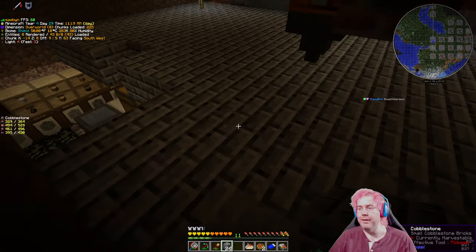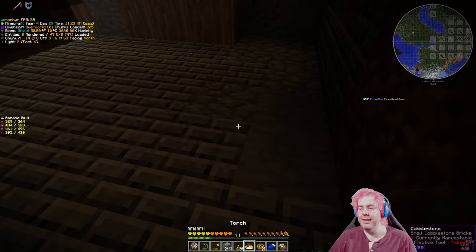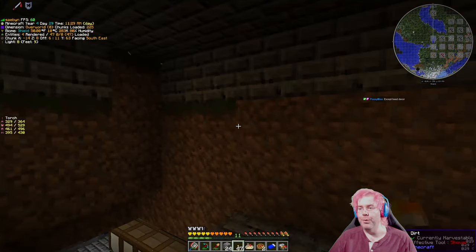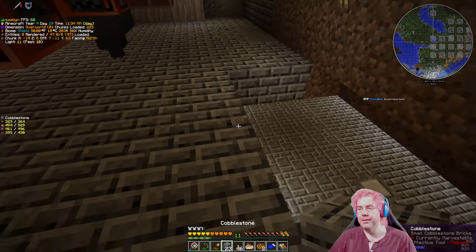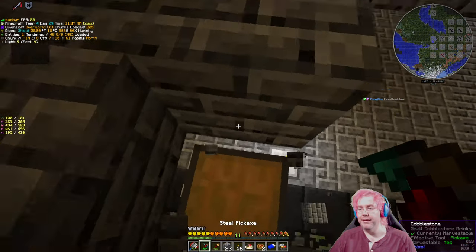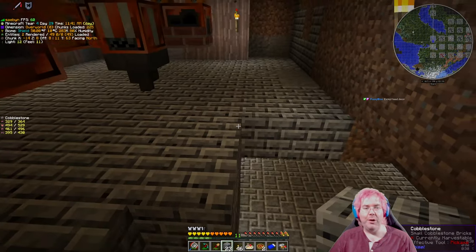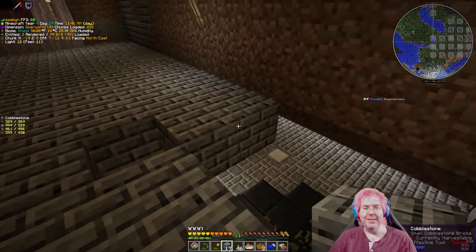What I do care about is that the floor is a block that mobs can't spawn on, so that even if I need to turn off the light or whatever, we don't have to worry about mobs spawning down here. Can't have a block there or the chest will not open. Also, welcome back, Foxy.